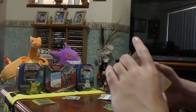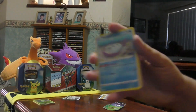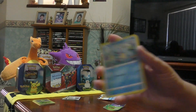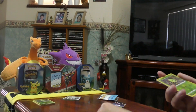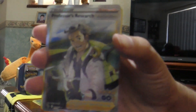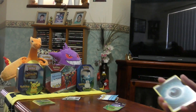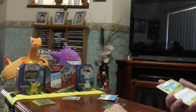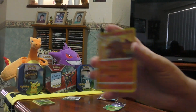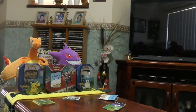In the second pack we have Aipom, Alolan Rattata, Wimpod, Pikachu, and Squirtle. There's Spinarak again. And ooh, there we go — that's a rare one: Professor's Research. Energy, there's a Pokestop, Kamerupt, and Zatu.